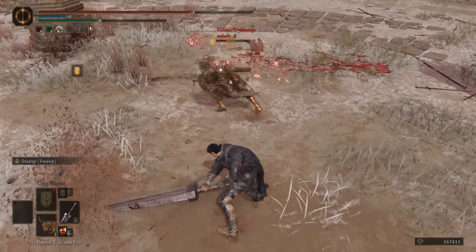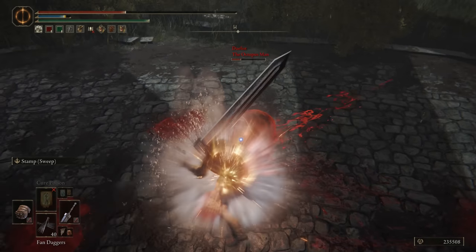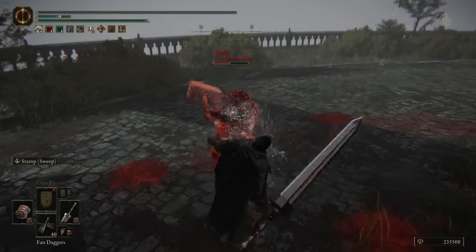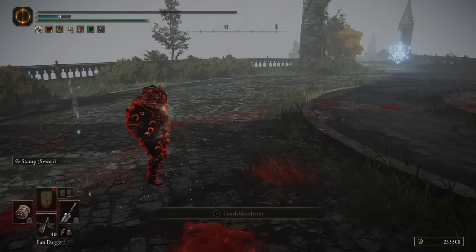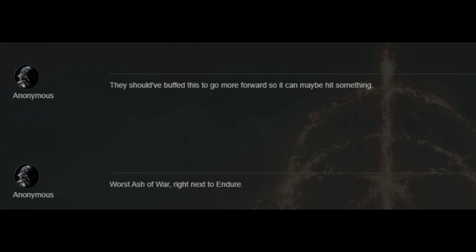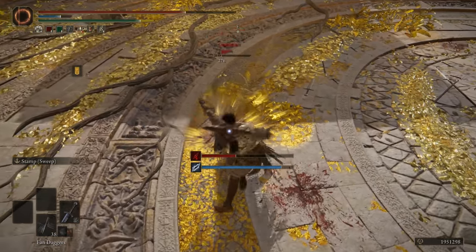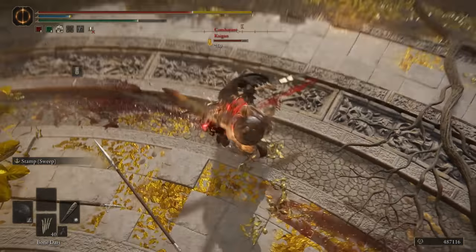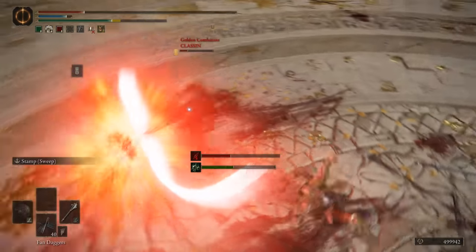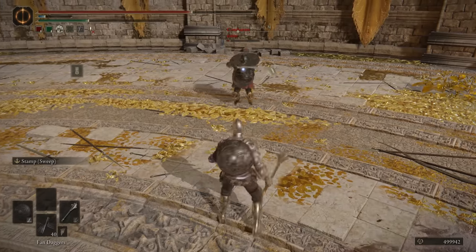As an Ash of War, Stamp Sweep is among the worst ashes in Elden Ring. Slow startup, not a lot of range, relatively low hyper armor values, highly telegraphed attack animations, and obnoxiously large amounts of end lag make for one of the worst ashes of war in the game. You'll want to avoid using Stamp on anything that isn't a colossal weapon or sword, as the hyper armor values for the follow-up attack decrease significantly when using a slightly smaller weapon like a greatsword or a curved greatsword. The further down the line of weapon length you go, the more unusable Stamp Sweep becomes.